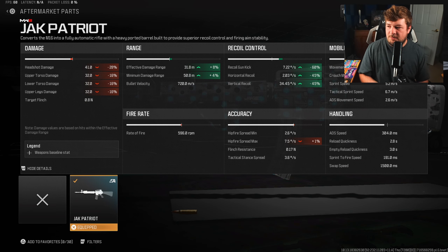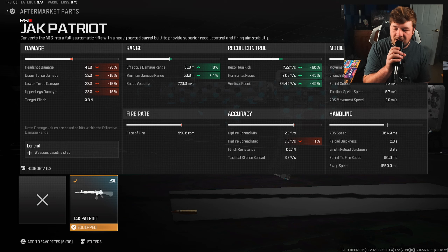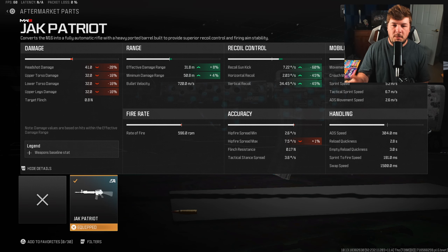We're gaining 8% damage range, bringing it up to 31.8 meters. Look at the recoil control gains: 60% on gun kick, 45% on horizontal recoil control, and 45% on vertical recoil control. Yes, we are sacrificing damage, but when you turn it from burst fire to full auto the damage is reduced to balance it — but that recoil control and damage range make this thing an absolute laser beam.